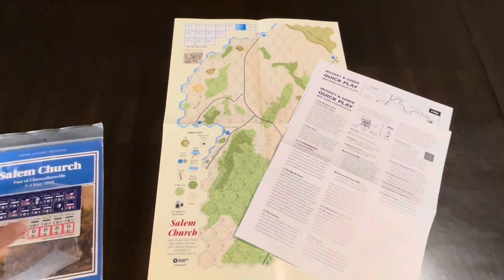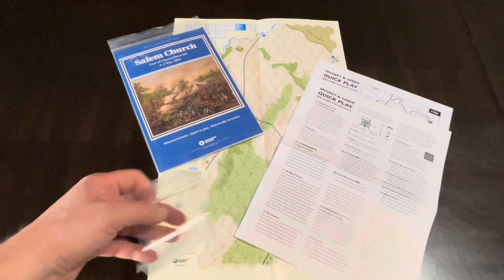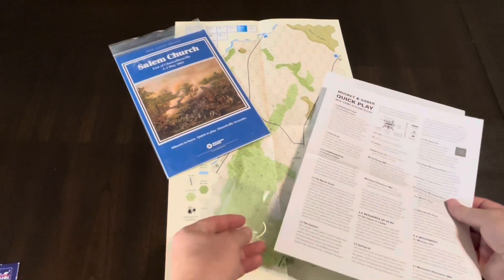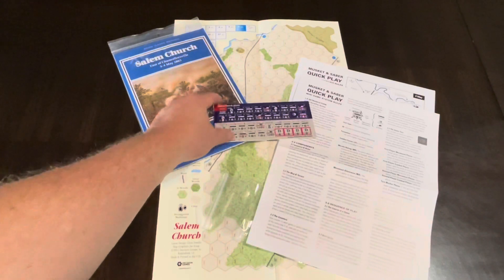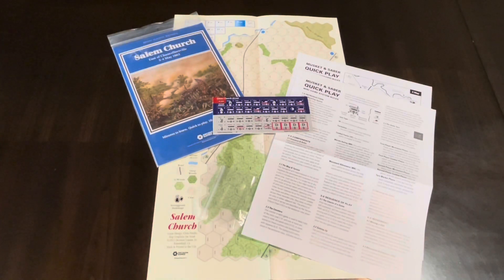So there you have it — that is what you get in a bag of Salem Church, East of Chancellorsville, as I continue my coverage of the mini game series from Decision Games, focusing on the Musket and Saber system and the U.S. Civil War. If you've played this game, I'd love to know your thoughts. If you've played any in the series, let me know — do you like the system? Is it too basic and not enough crunch, or is it a good filler game when you only have part of an evening and want to get a feel for this aspect of the Battle of Chancellorsville? Leave your thoughts down below, and I hope you're having a good one — take care.